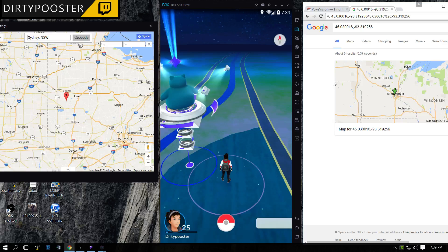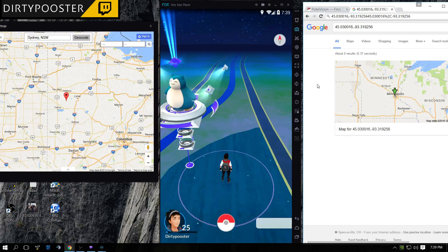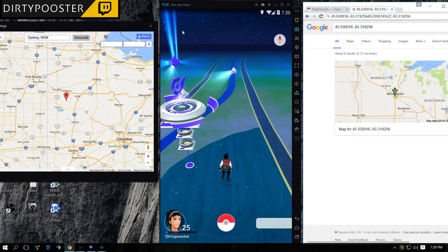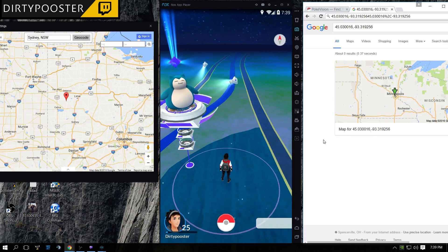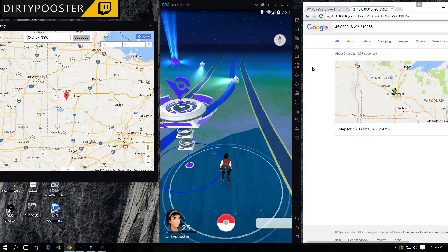This is what I've been using. BlueStacks and other stuff works too, so you're not limited to just this. I'll try to get you guys some links to everything. You can get Nox by typing 'Pokemon Go Nox' and you click that first link, then go to Pikachu and it'll download.